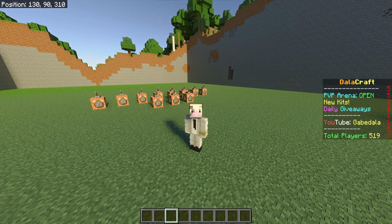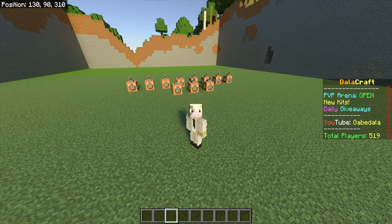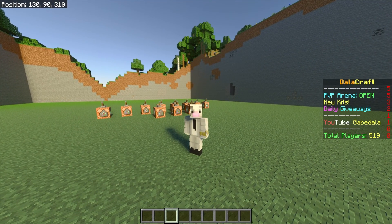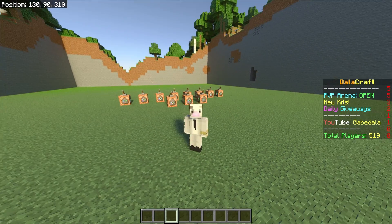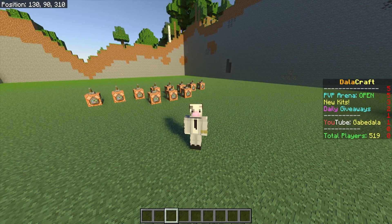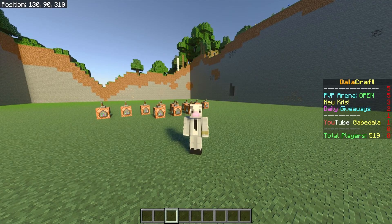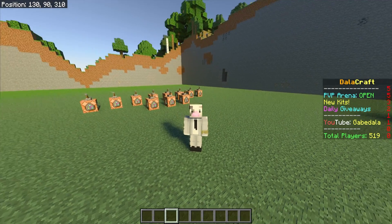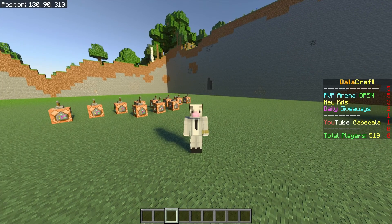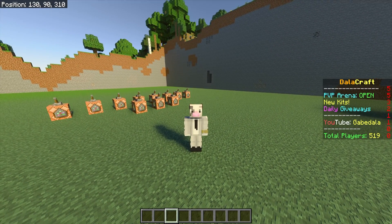My name is Gabe and welcome back to another Minecraft tutorial video. In this video, I'll be showing you guys how to make your very own scoreboard for your Minecraft Realm or World. On the right side of the screen, you can see it says DollarCraft, PvP Arena Open, New Kits, Daily Giveaways, My YouTube, and Total Players. This is all customizable so you could get rid of things or add things. Pretty much you use the scoreboard to let people know in your Minecraft Realm what's going on, if there's anything they need to be aware of, or how many players are logged in.